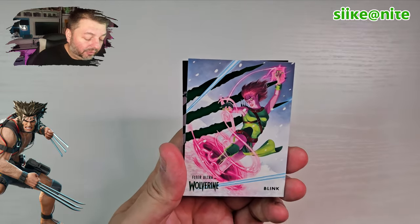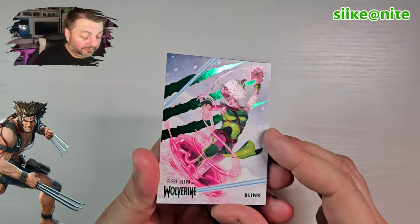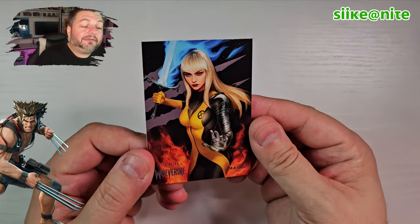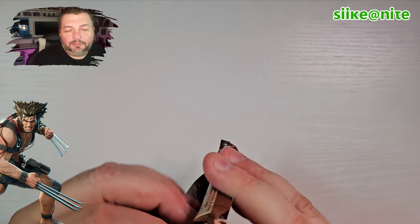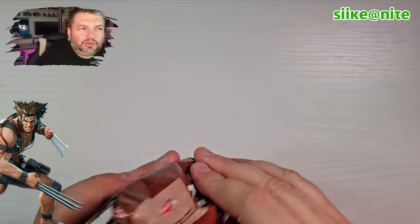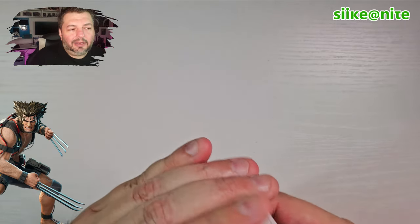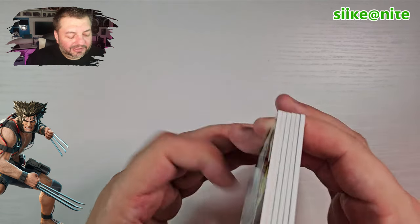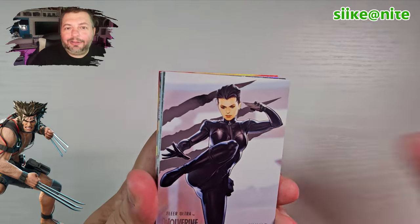Hey we got a green — that's cool to get Blink in green! That's awesome. And then we got Magic — another character that Spidey Hits loves. Great character there — she was on my team when I played Midnight Suns and you had to pick your own team. Magic was definitely on my team. My main character I created — I had them become best friends because you couldn't really fall in love like Mass Effect or Baldur's Gate, but you could create a deep friendship. I created a deep friendship with Magic.